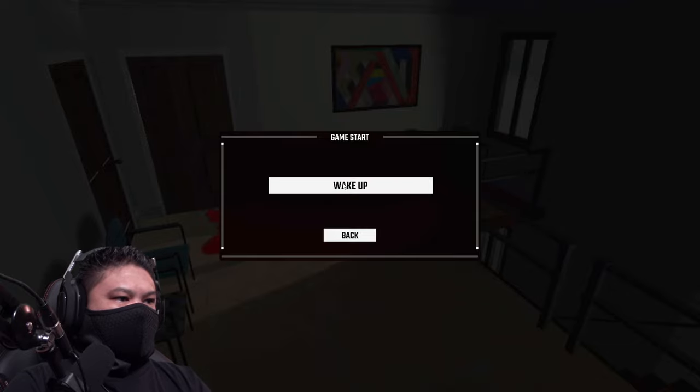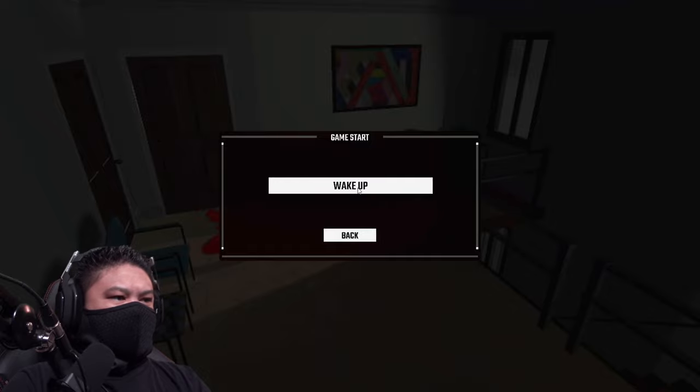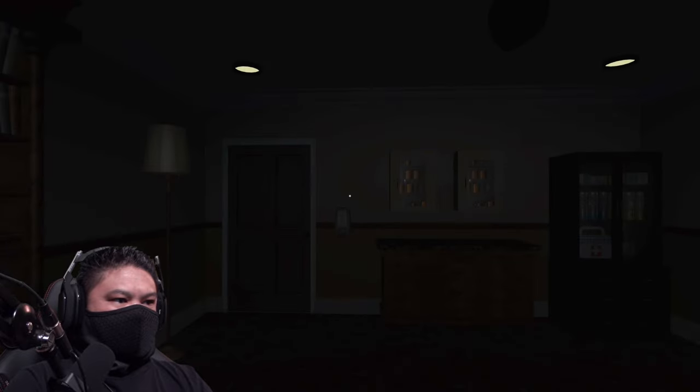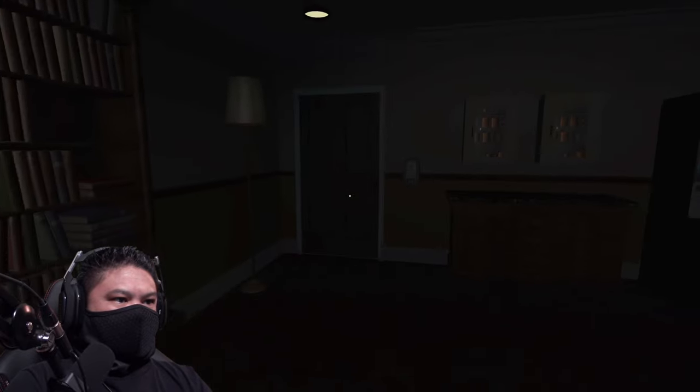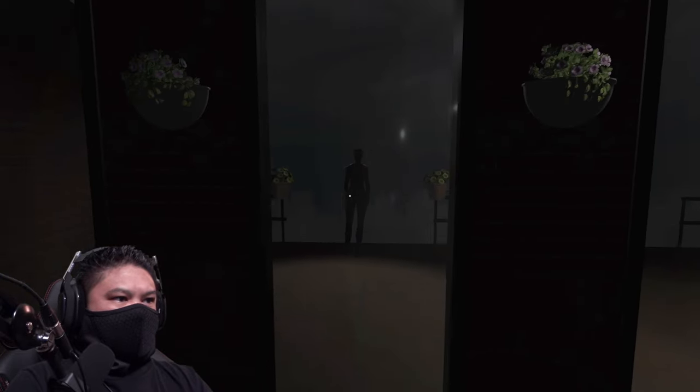Wake up. What happens when we click Back? We just go back to the main menu — so why even give us the option of waking up? I mean, if we don't wake up, obviously we're not going to be able to play the game. Promising so far. Press Ctrl to crouch. Examine items by pressing Q. Okay, we are in an office it looks like — oh hi, hello.